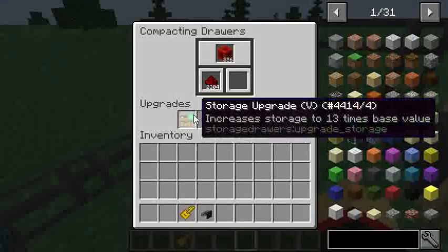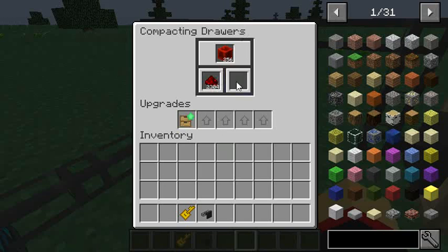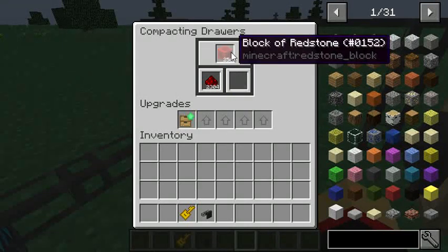Yeah, right here, this is a storage drawer. This is some redstone, and that's basically how it works — it just stores things here.